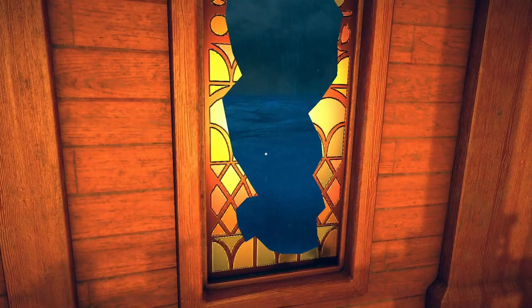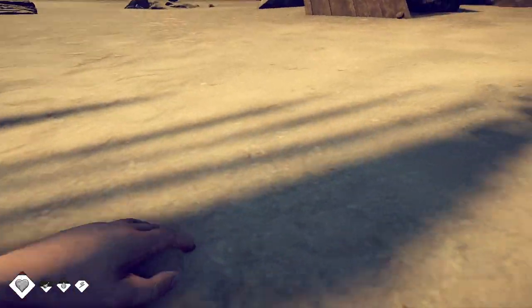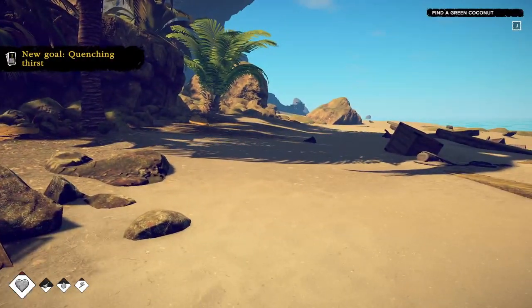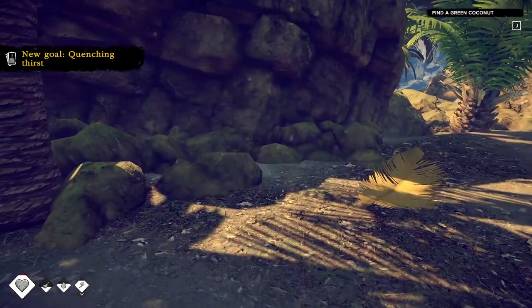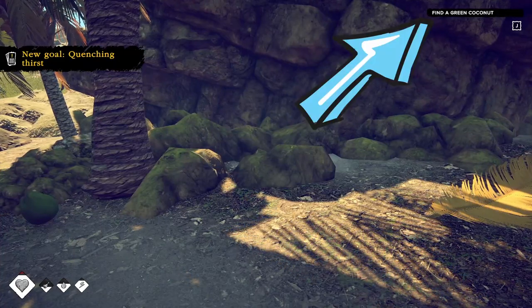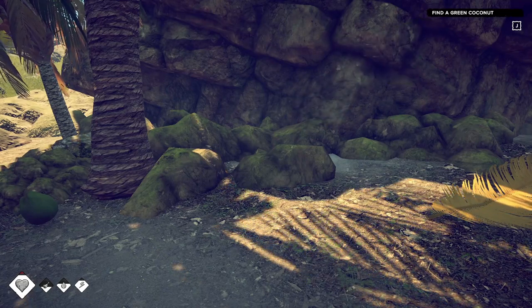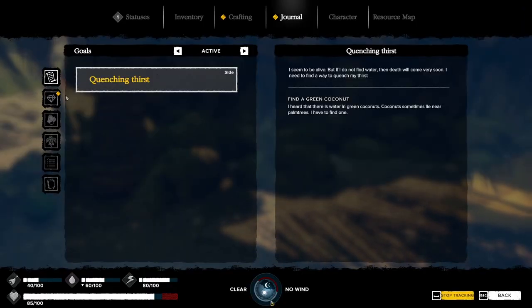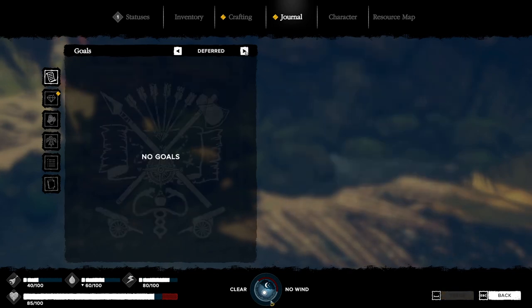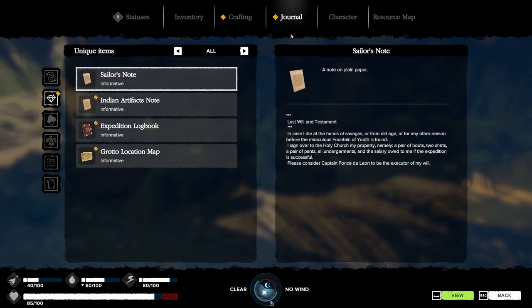Once you have your items, jump out. It confirms if you want those items. Welcome to the island! I'm going to go over the HUD real quick before we get into what we should do first. Top right corner is your quest — what the game wants you to look for or do. Right now it wants me to find a green coconut. Hit J for your goals and quest guide, where you have active, deferred, and completed quests.